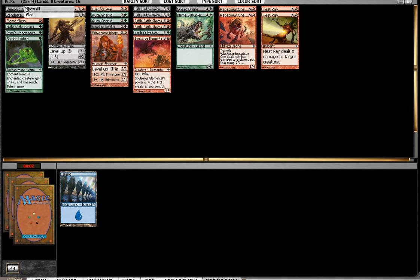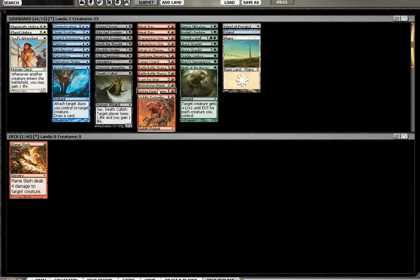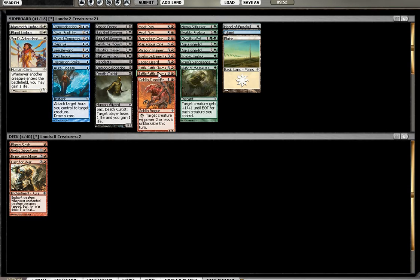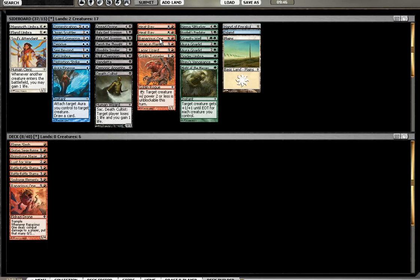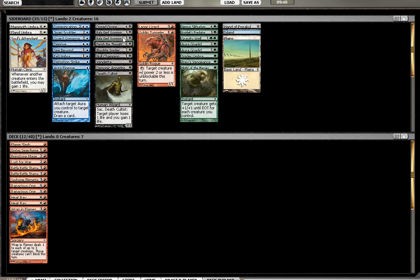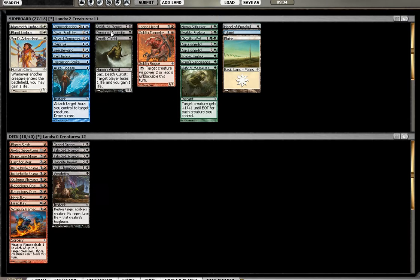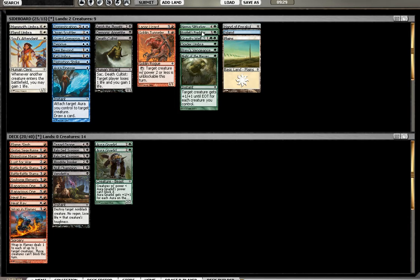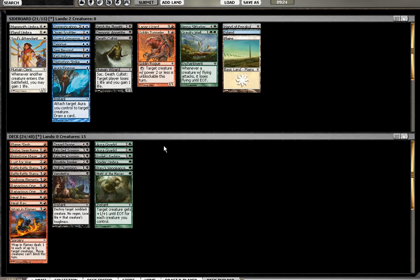I hate Death Cultist and Demonic Appetite. Just don't put any cards in the set that are literally unplayable. Anyway — Flameslash, probably Siege Runner, Aust for War, the Shamans, definitely Soul Surge, a couple of Rapacious Ones, Heat Rays, probably should play a Wrap in Flames in this deck, Dread Drone, Scorpions, Invoker, Champion, Vendetta, and then a couple of Gnarlid Pack, a Predator, a Spider Umbra, Prey's Vengeance, Might of the Masses. That's 24 cards.